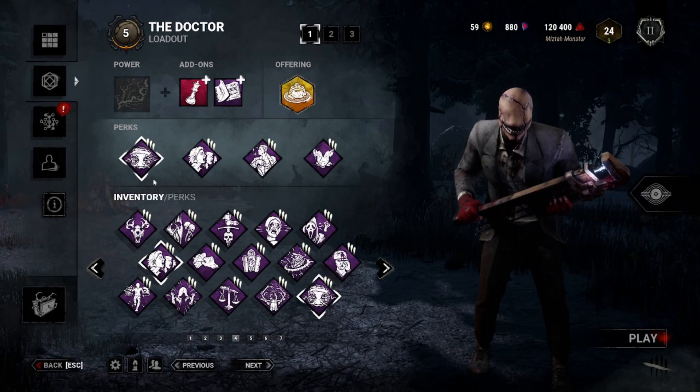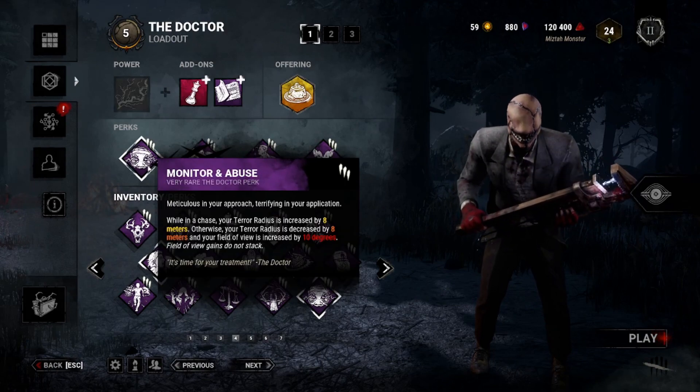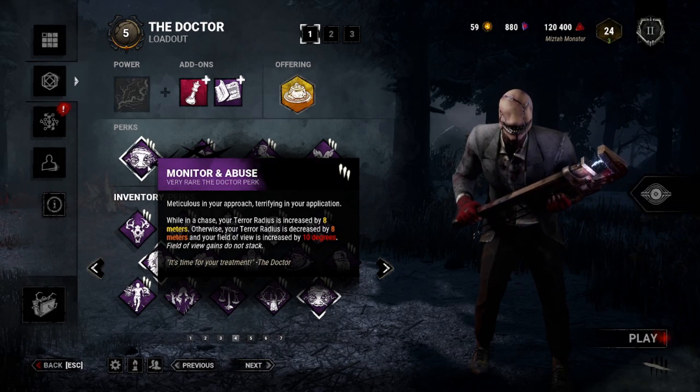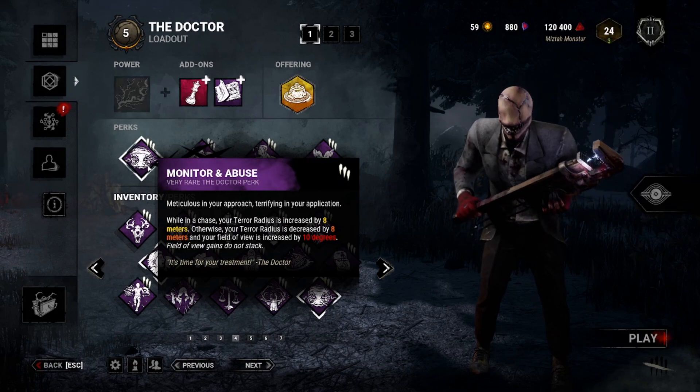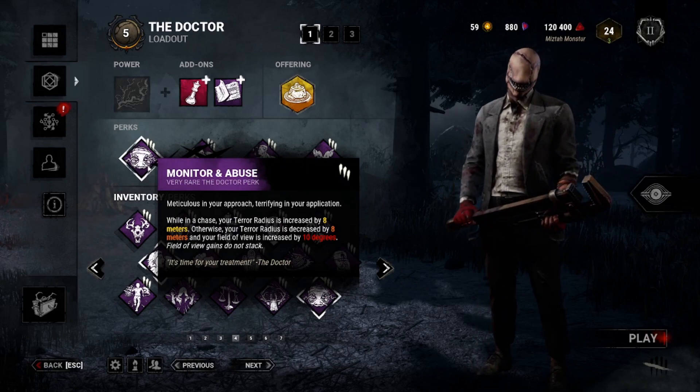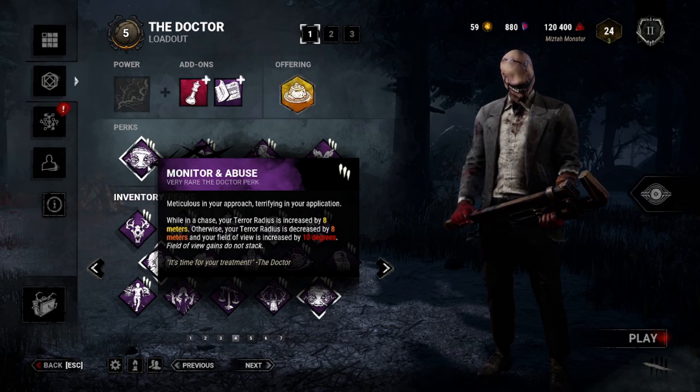The build starts with Doctor's very own Monitoring Abuse. While in a chase, your terror radius is increased by 8; outside of chase, terror radius is decreased by 8, and your FOV is increased by 10 degrees. This will give you a lot of shenanigans for this build, and Doctor likes terror radius stuff.